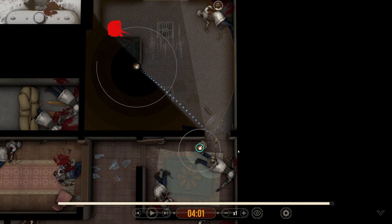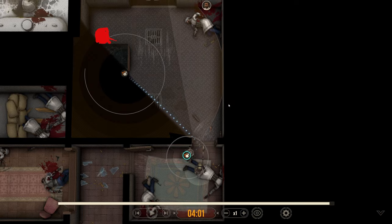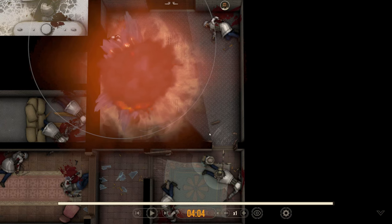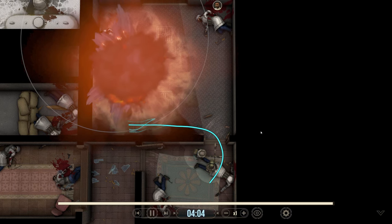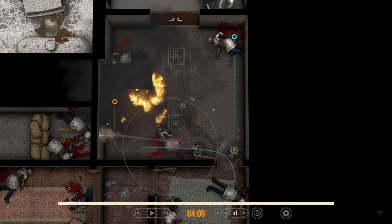As teal is throwing the frag in here, orange is providing security. The frag goes out — bam. The only thing left uncleared is this corner. So I would like orange to come in here and immediately attack this corner. That's what we do — that's the last threat of the map. And that's the map cleared.